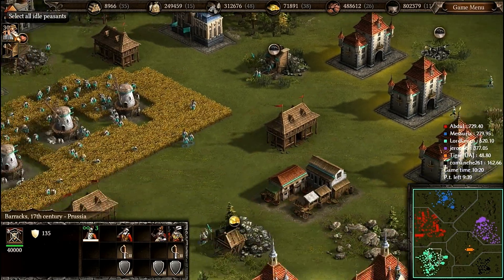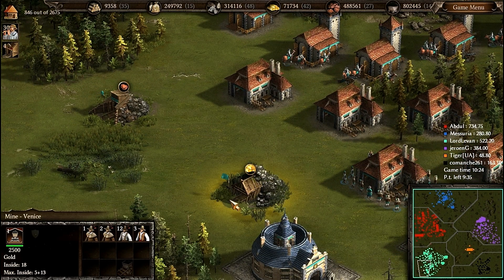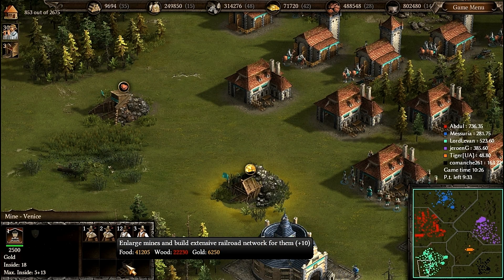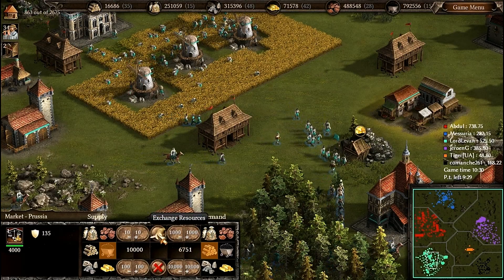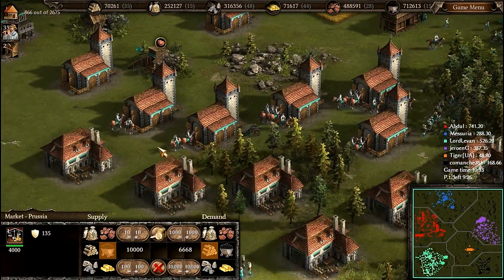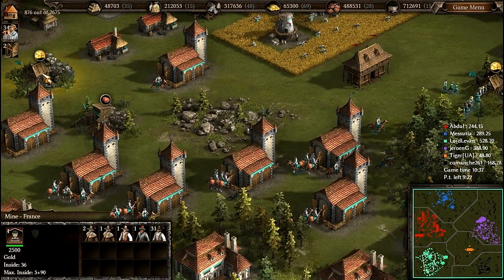The peace time was 20 minutes and 9 minutes is left. Let's buy some wood — we have plenty of coal and we need wood to upgrade our mines.